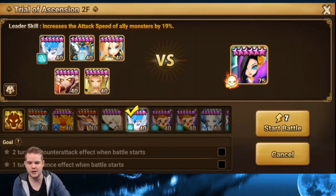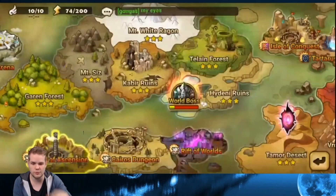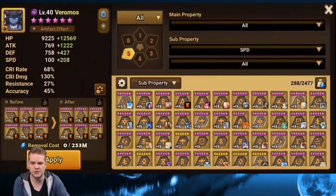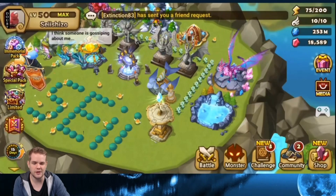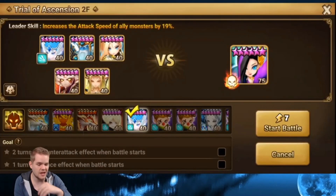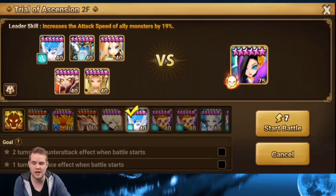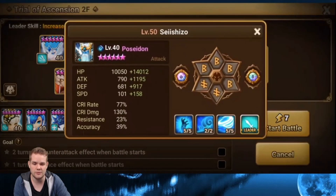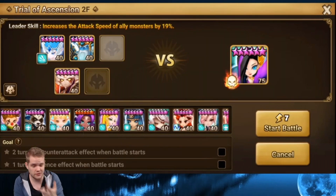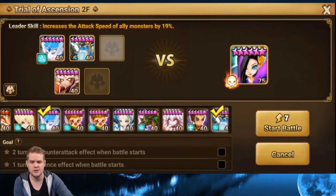Next one - you have the counter again and you start with a silence. With the silence you kind of have to use a Tetra or a Vermos, and with the counter you use any stripper. I removed two units and ran a Vermos, but I found out later it was actually easier with Tetra because you have some sustain. I removed the two least useful units and replaced them with Gianna, my best stripper, and Vermos as the cleanser. At this point my Poseidon was not yet on despair - switching it to despair is better actually.